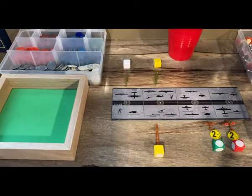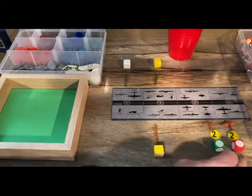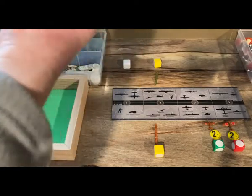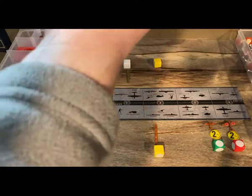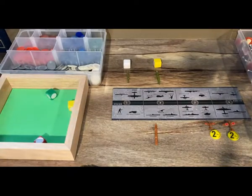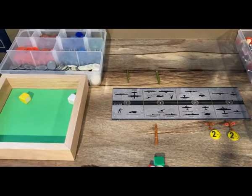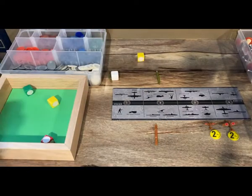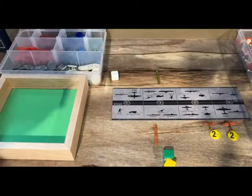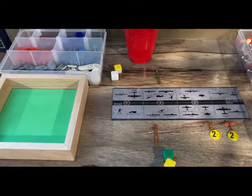Battle for Sea Zone 33: Japanese destroyer Tarazuki with a fighter and tactical bomber from carrier Kaga attack American submarine SS-269 Rasher and destroyer USS Mead. One hit kills the submarine; the destroyer fires back and hits but Japan scores a hit in return. The sea zone is cleared with no Japanese casualties.